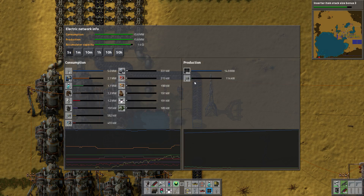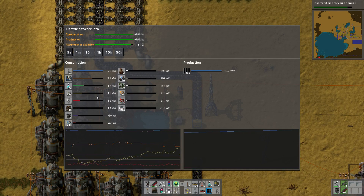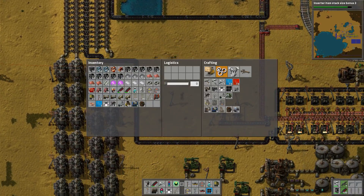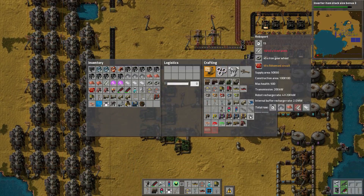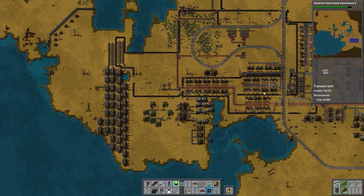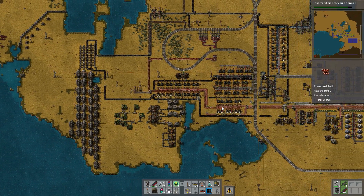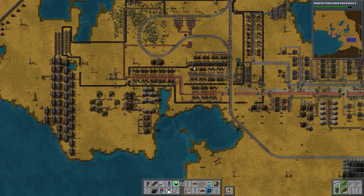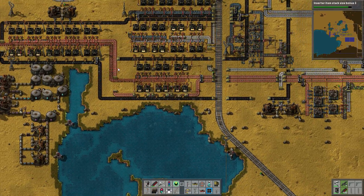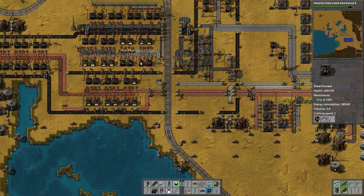I know I have enough solar production during the day to keep up with what's currently in the factory. You can see the accumulators are now done producing, so now they should start draining power from the solar panels — which is actually happening. And the train has already offloaded and is already gone again.